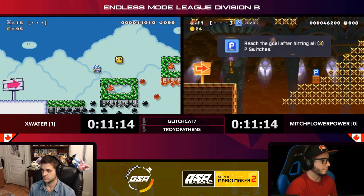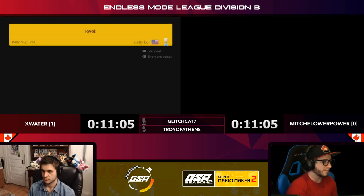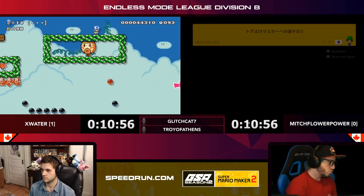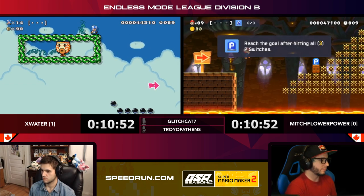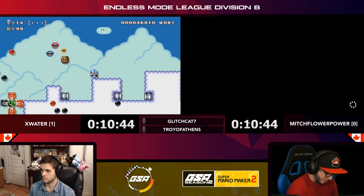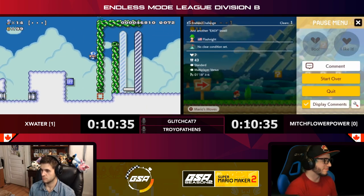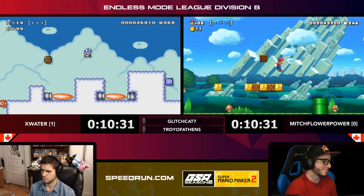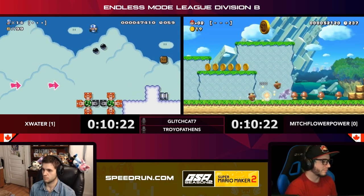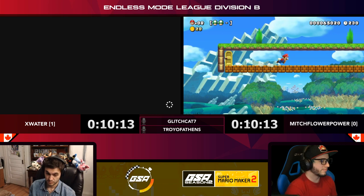Mitch dealing with a P-switch jump level now — getting a whole bunch of kaizo tech here, shell jumps and now P-switch jumps. He had this jump down the first couple tries but now he's struggling with it. Depending on how quick your inputs are and the position of your character, you can actually come off P-switch jumps at a lot of different angles — it's not enough to just get the input for the trick; you have to line yourself up and articulate that jump precisely. X Water trying to figure out what he wants — maybe a power-up or an enemy to bop him up there.